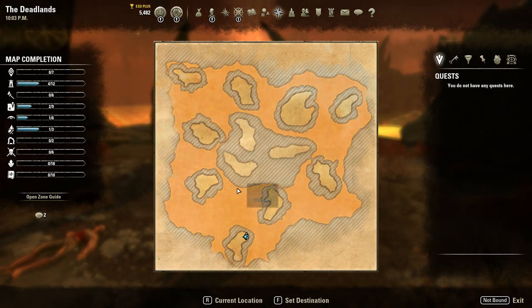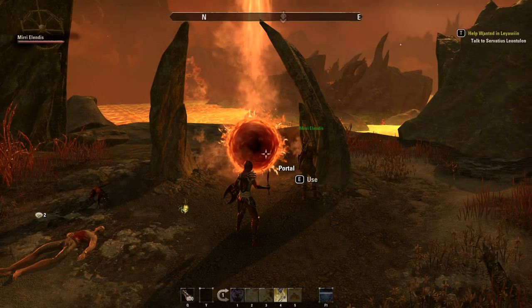If you look at the map, each of these little islands will have a portal at the opposite end of where you port in at, which will take you to another island. You will need to island hop until you get to one of the middle islands, which will have a door leading further in. If you're alone, you can sneak or run past these mobs straight to the portals if you're having difficulty defeating them alone.